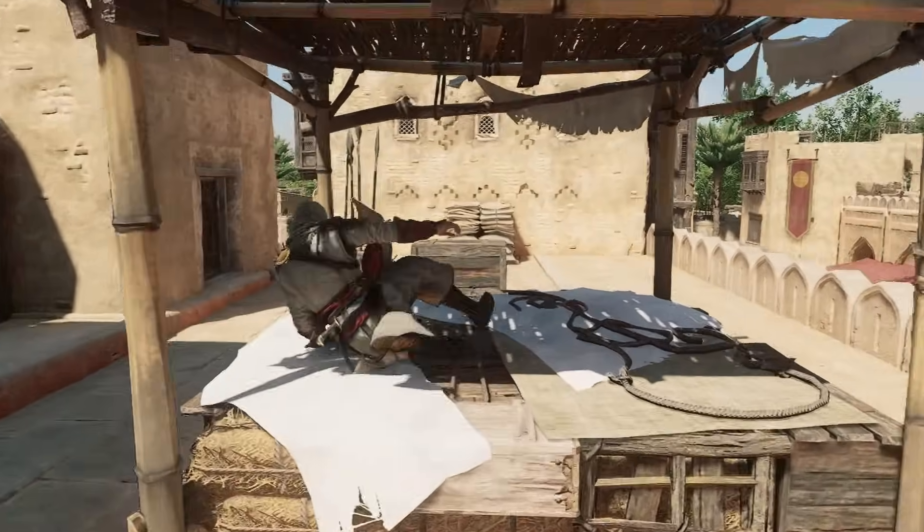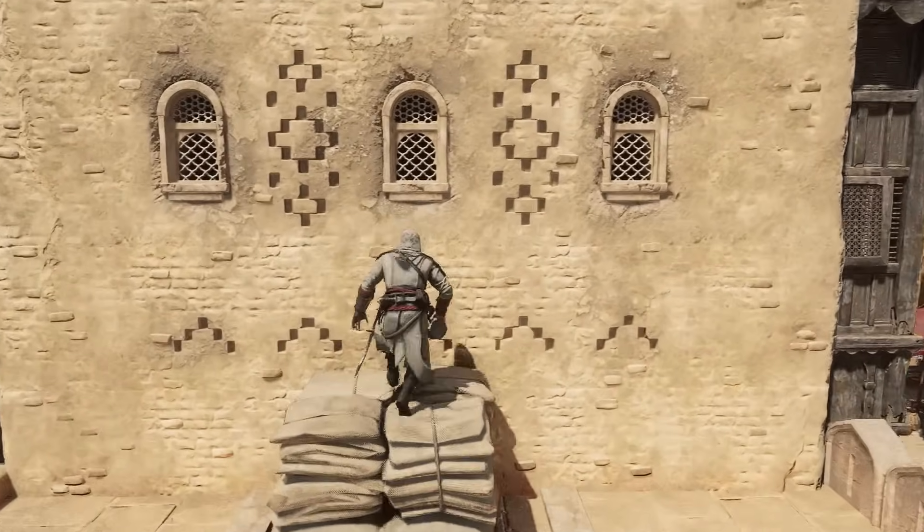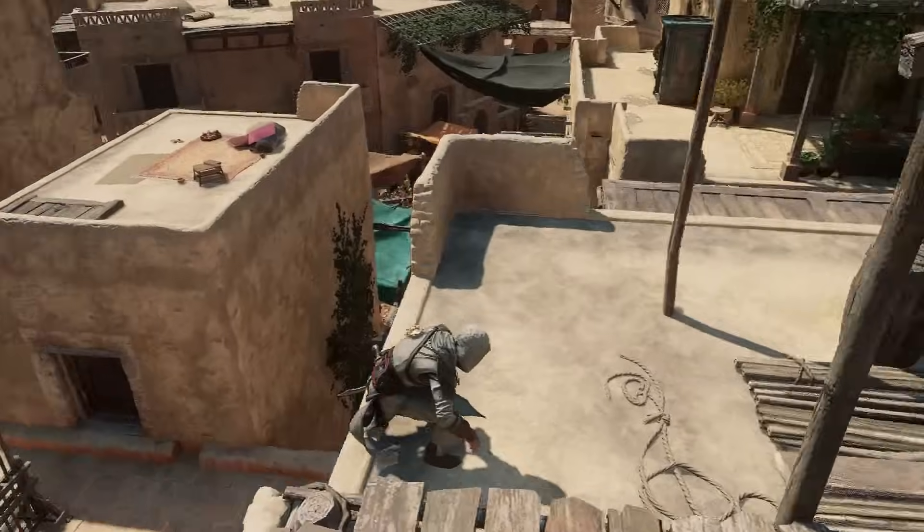If you wish to simply mount on top of an obstacle instead of crossing over it, release sprint as you hold parkour up and Basim will step up or climb on top.